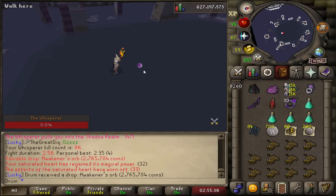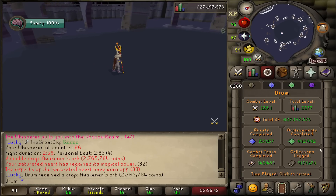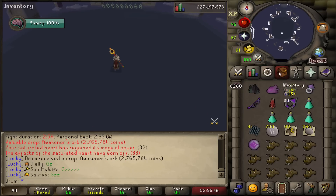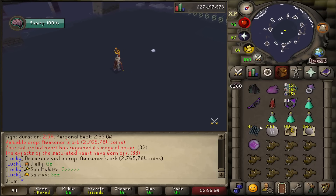Awakener's orb — I'll take that. I've got one already, so it's not new to the collection log, but at least that's another attempt later on for the awakened versions. I heard the sound and looked up, and saw no collection log notification — was sad for a brief second, but this is fine. This saves me money on attempts later.